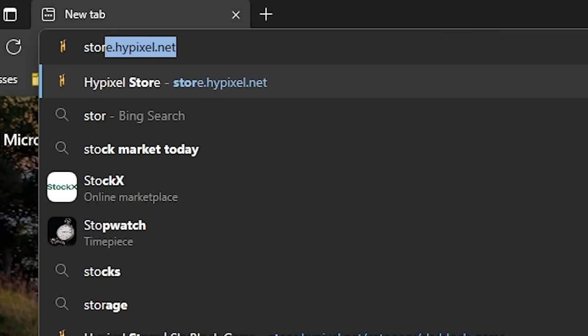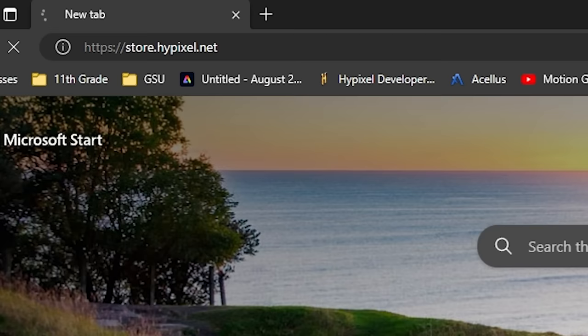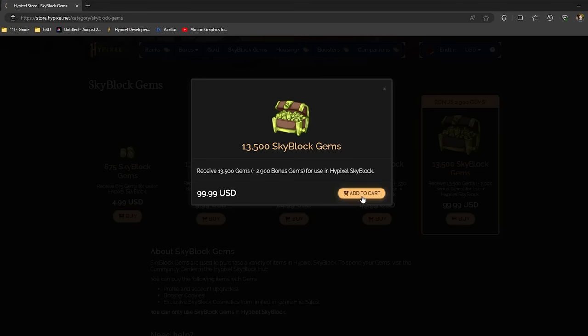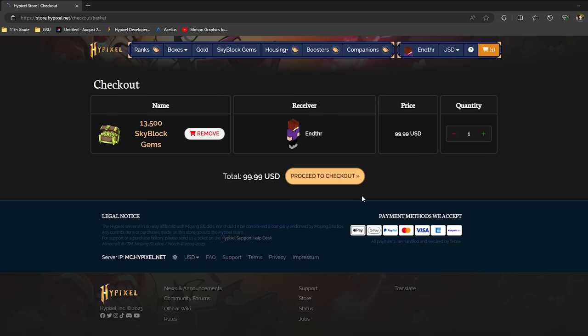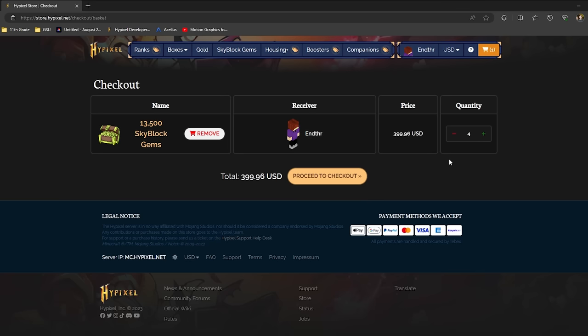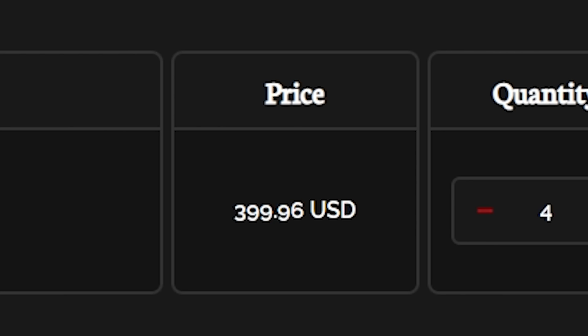So we just need to visit store.hypixel.net, go over to Skyblock gems, and oh, it already locked me in. I think we're just going to start off — add to cart, $100. I think we're going to start off with maybe $400. I don't know if that'll be enough. Hopefully it'll be enough. And yep, so we got a big old number.